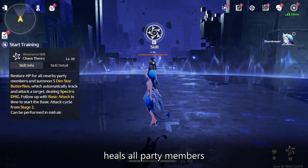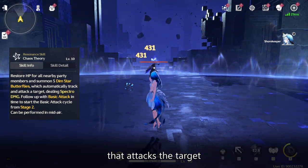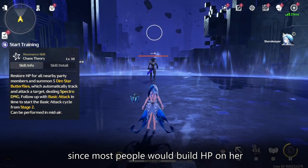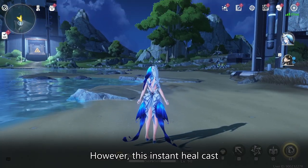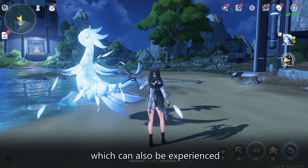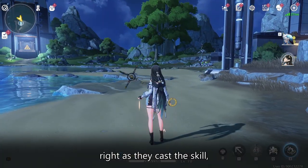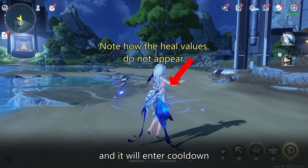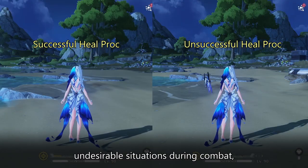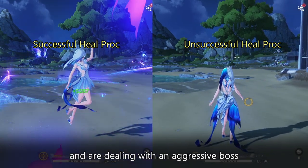Shorekeeper's Resonance Skill heals all party members upon casting and summons 5 butterflies that attack the target. The damage from Shorekeeper's skill is not worth mentioning since most people would build HP on her. However, this instant heal cast has a slight downside: when the animation is cancelled right as she casts the skill, the heal will not proc and it will enter cooldown. This may lead to undesirable situations during combat, especially when you need healing and are dealing with an aggressive boss.